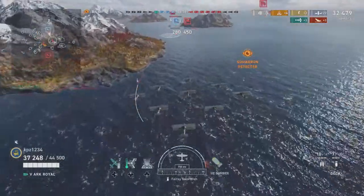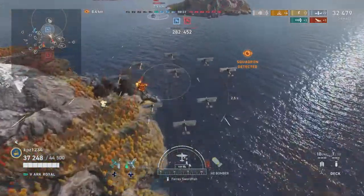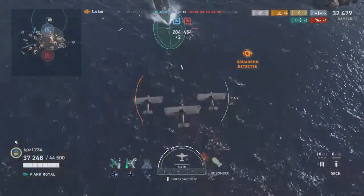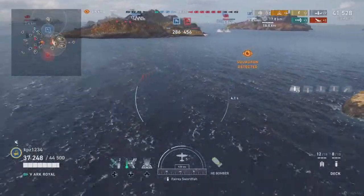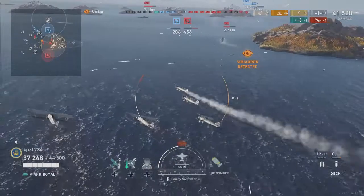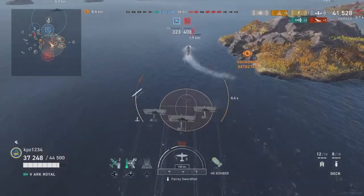The closest target appears to be the California. As everybody should know, the California can get an AA rating of over 100 if built properly — so I'm really going into the teeth of the defense here. I think that's a nice picture for the drop — and we don't set a single fire. Nine bomb hits, if I'm reading that correctly, no fires.